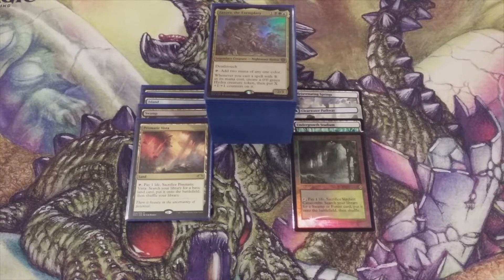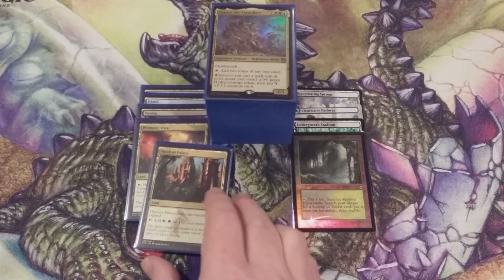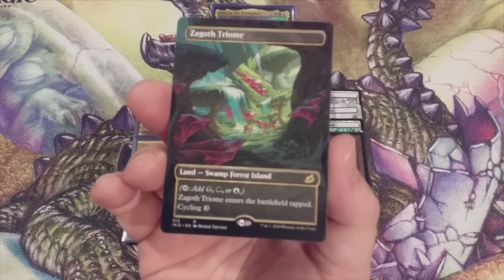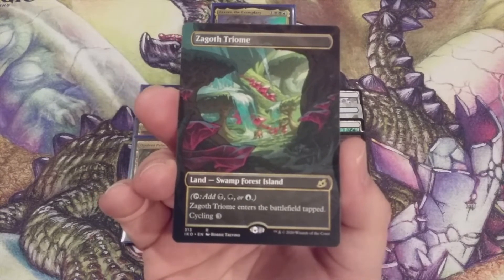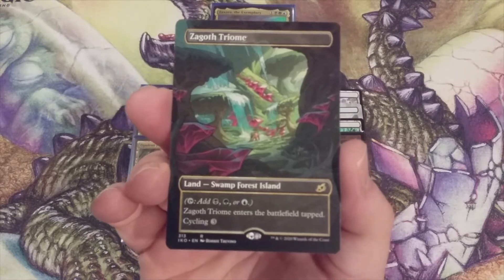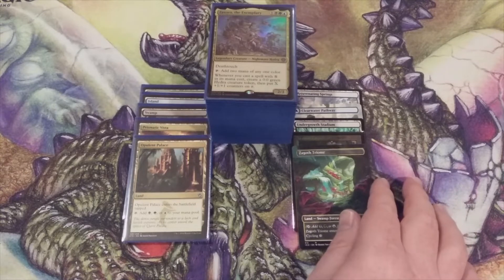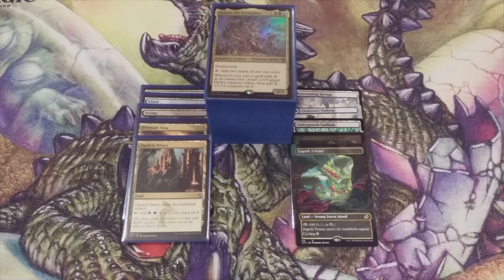The last land swap: Opulent Palace is coming out, and taking its place is going to be target number one with any of our fetchlands — that's going to be a Zagoth Triome. This is going to do everything that Opulent Palace does, except it's fetchable and we can cycle it if needed. With these five changes to the land base we are upgrading the quality of our land and our mana to better cast spells in this three-color deck.